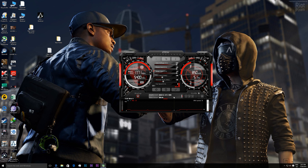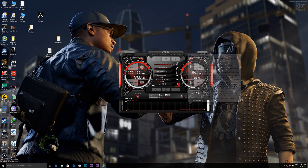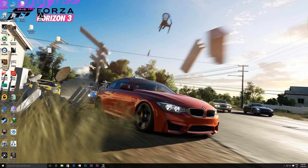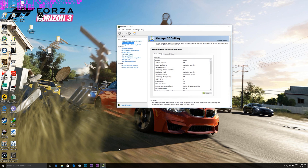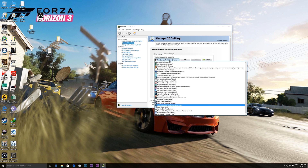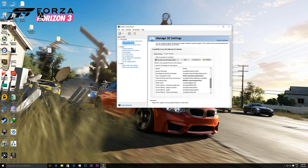So that's all. Now you have to click on apply. The next thing you have to do, which is very important: you have to change the power management mode from optimal to prefer maximum performance. You can change it in a global setting, or you can change it for the individual game performance. It's really up to you.